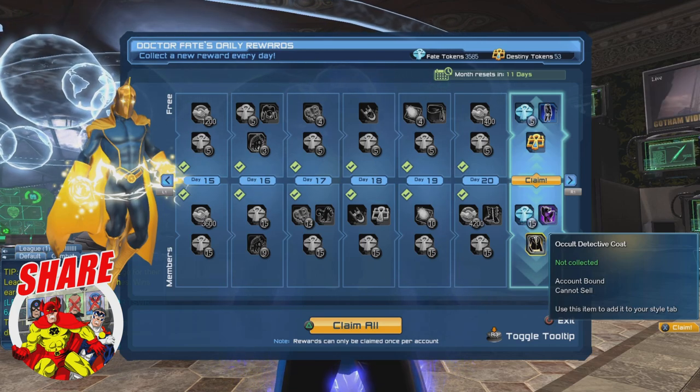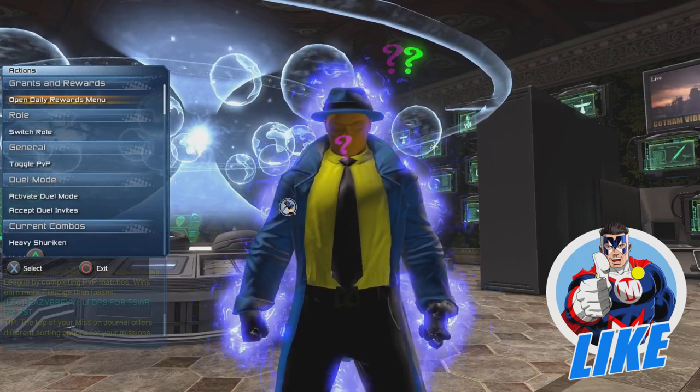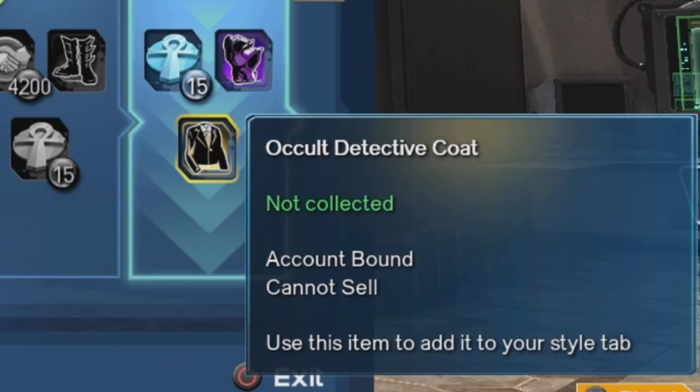I want to do this a bit later, but where or where can you get the coat? Quite simply, it comes from the daily rewards. It is the reward you get for logging in for 21 days, and you also have to be a subscriber in order to be able to get the reward.